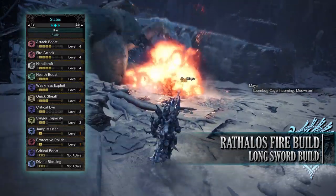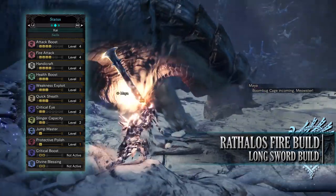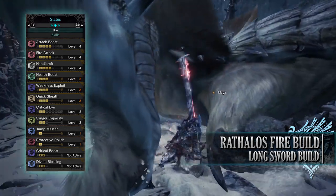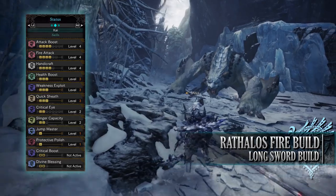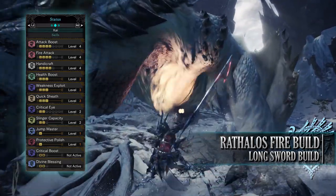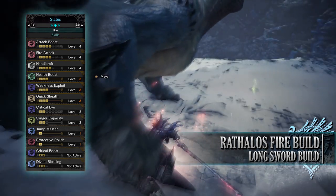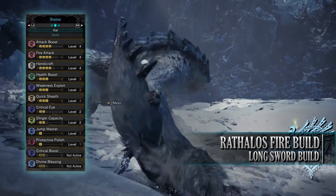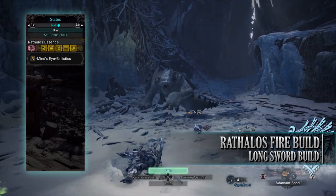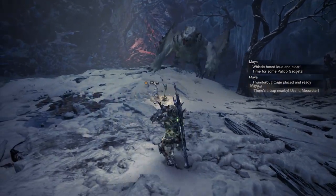As for your defense, you're incredibly strong against fire, water, and ice, but fairly weak to thunder and dragon. As for the skills, you'll have Attack Boost level 4, which increases the raw damage of a build and also at level 4 provides an extra 5% affinity. You'll have Fire Attack level 4, increasing the fire rating and damage of this build. You'll have Handicraft level 4, Health Boost level 3, and Weakness Exploit level 3, which increases your affinity by a set percentage when you're attacking monster weak points — and if you tenderise that weak point first, this is increased even further, although tenderising with lighter weapons requires multiple clutch claw attacks. You'll have Quick Sheath level 3, Critical Eye level 2, Slinger Capacity level 2 — which increases how much slinger ammunition we can have — Jump Master level 1, which prevents knockback when performing jumping attacks, and Protective Polish level 1. You'll also have the set bonus Rathalos' Essence — Mind's Eye — preventing your attacks from bouncing off a monster's hide, although this set bonus isn't the most useful on the Longsword as spirit slashes naturally have Mind's Eye built in.